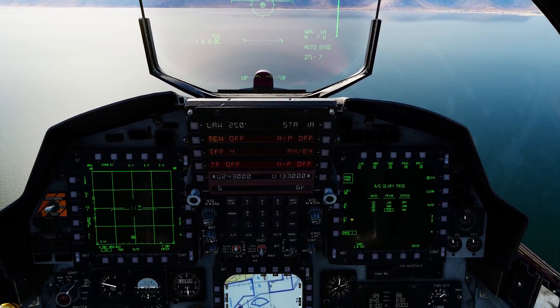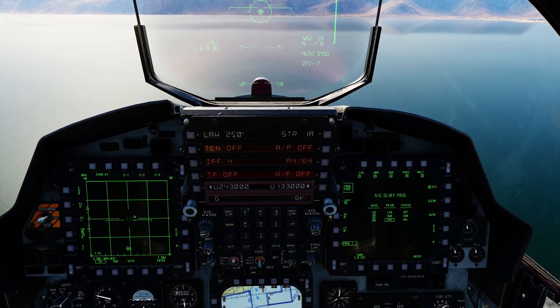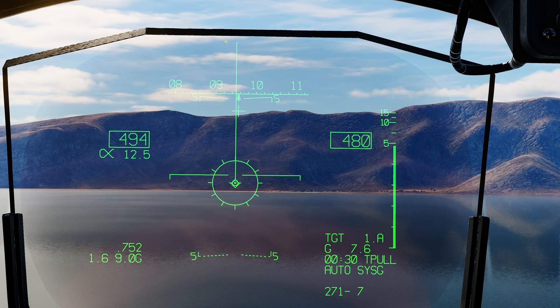Next we need to create a target point. Let's convert steer point one, which is on the target, to target point one dot. So steer point one, scratch pad one dot, steer point one. We now need to select target point one dot: menu, scratch pad one dot, click there. With those two steps we've now converted steer point one to target point one dot.